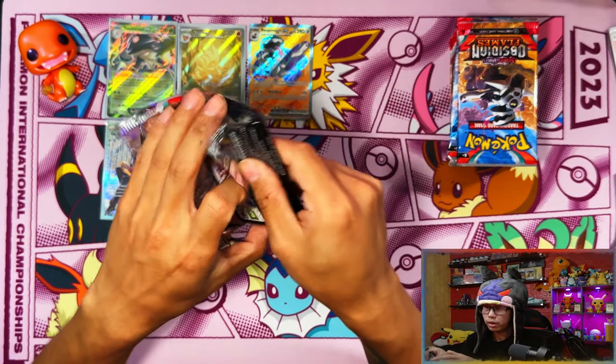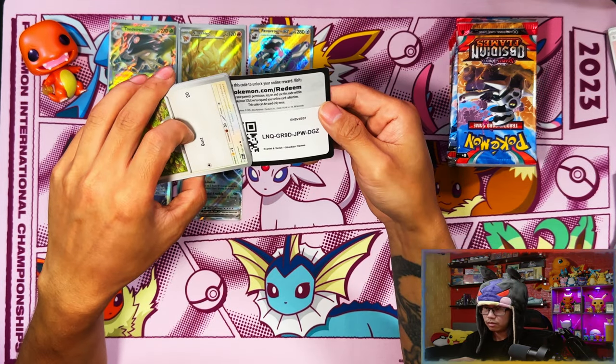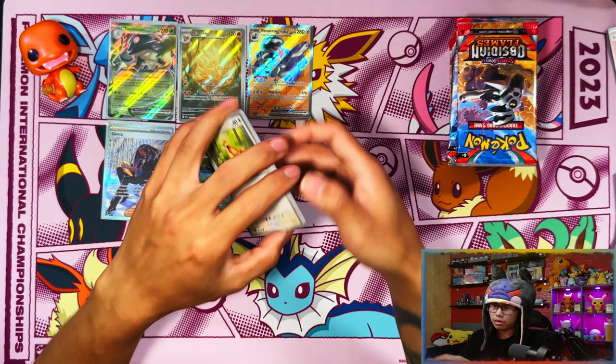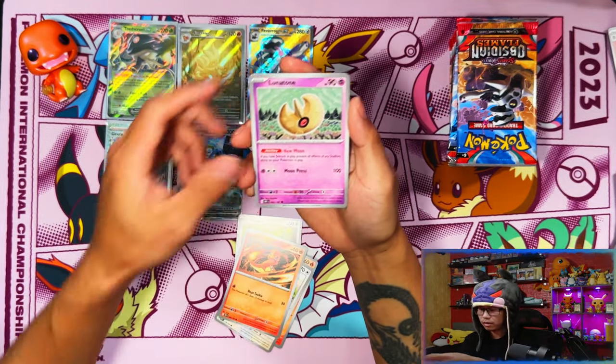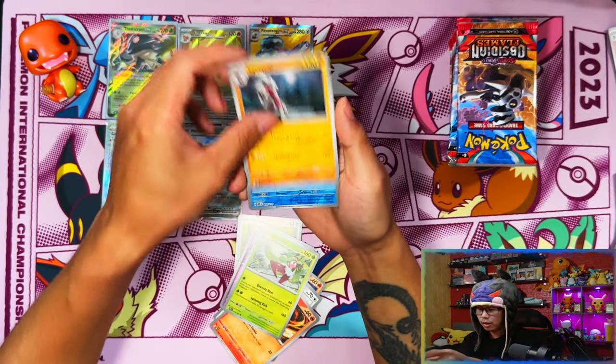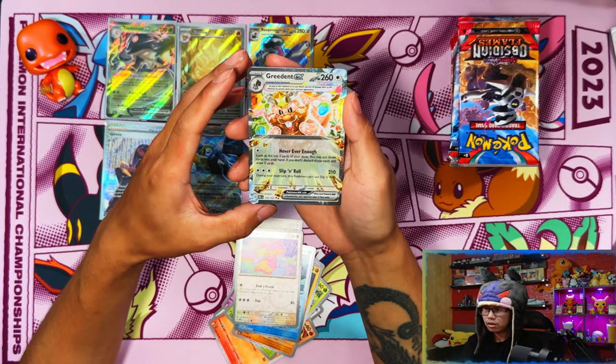Imagine pulling all four Charizards in one booster box! I think you can do that - you can pull a SIR and a gold, and then you can pull three full arts including Terraform Charizard, and then your EX. That would be the best, most profitable result, although this 3-D EX is one I don't need.